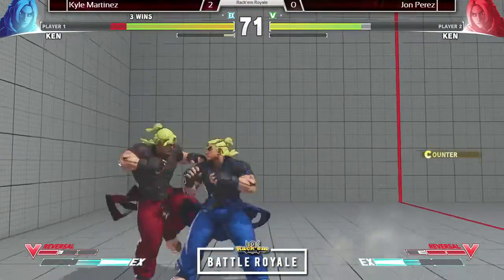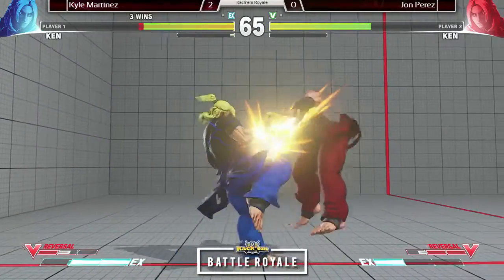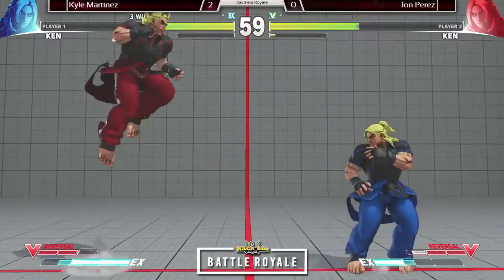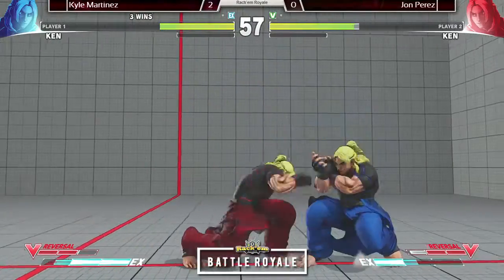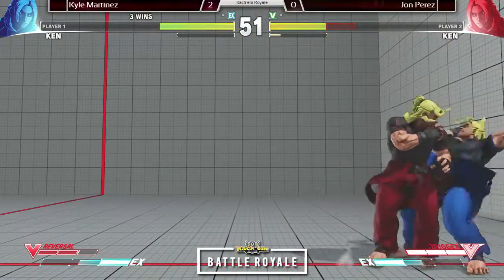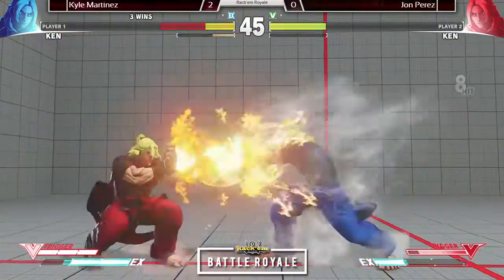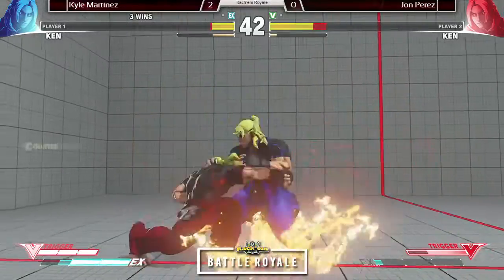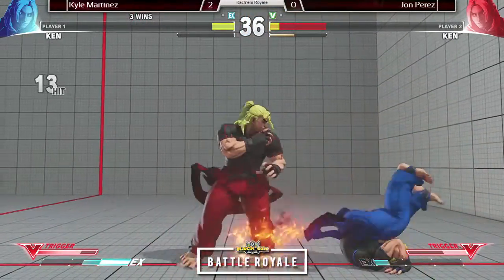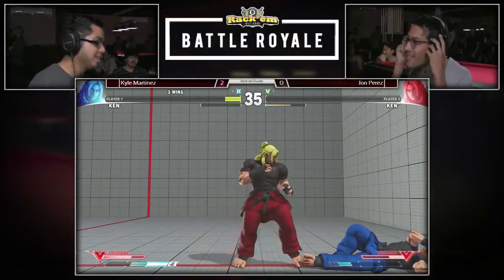Nice V-Reversal, gets out of the pressure. Beautiful pressure from Little John, but then backs off — it can't always be your turn. Beautiful spacing on the jump. He has V-Trigger available and one bar. He gets the hit — beautiful confirm, that's a lot of damage. Little John so close to taking his first game, but he bet the farm on that one. Little John needs to survive this mix-up. Overhead! And Kyle takes it three to nil.